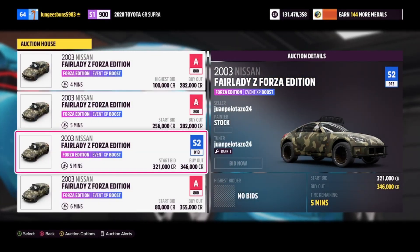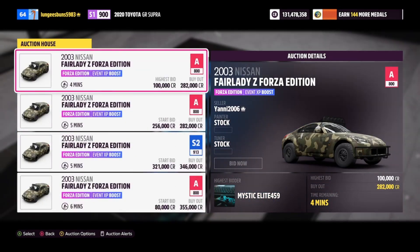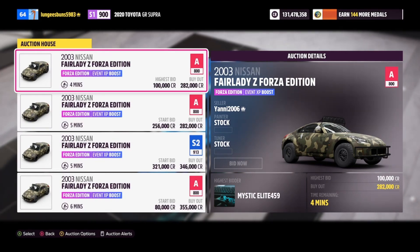Next up is the Nissan Fairlady Z, which can be purchased for around 200,000 to 300,000 credits, and this car's skill mastery tree includes a super wheel spin.